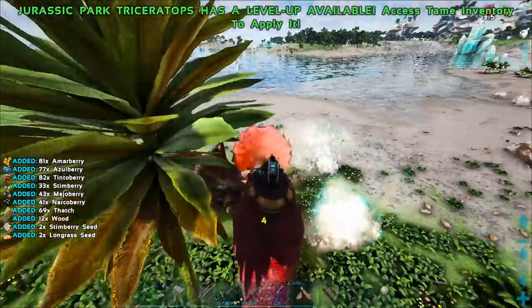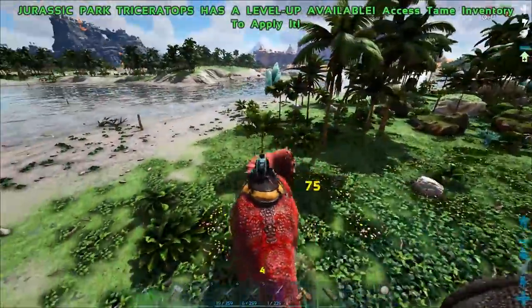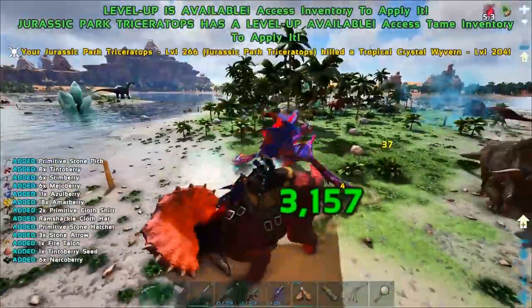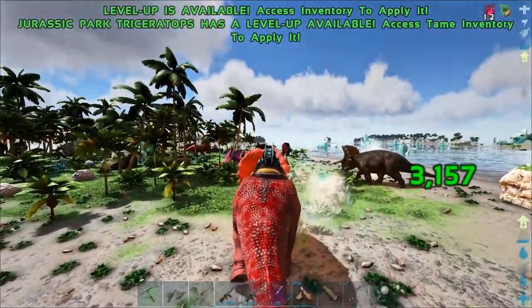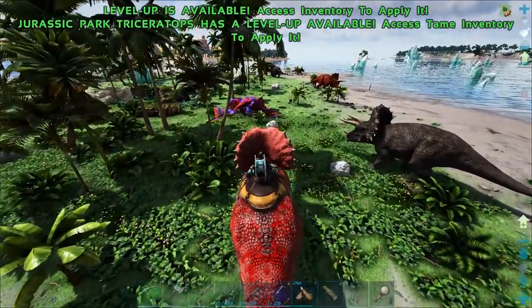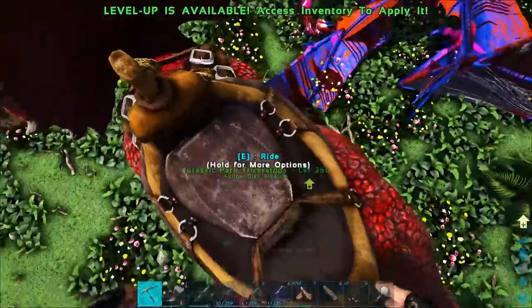Oh no, he hit me. What does that breath do? Oh, I'm burning! It looks like I've got water or something coming off of me — this is strange. But I got the kill, so now let's see about getting some of this primal crystal.